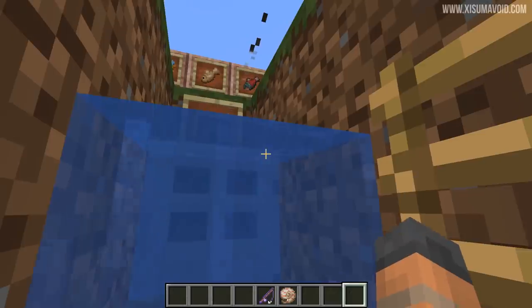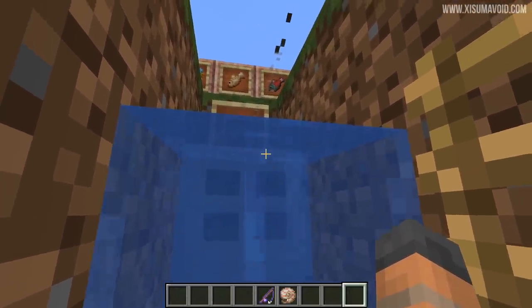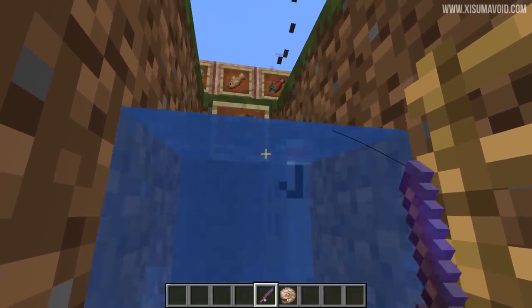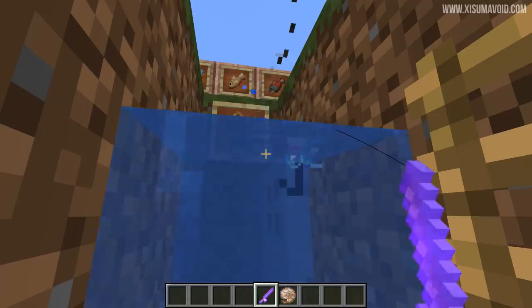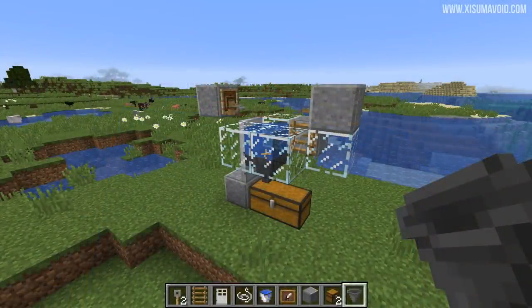Using this farm is really straightforward. All you've got to do is stand down here, aim at the area of this iron trapdoor that has the item frame directly behind it, and then hold down right click — that's it, you're now automatically farming. Keep it in the exact same position and eventually it will catch something, and because you're holding down right click it will recast the rod. The items that you caught will go into the hopper down below. And there we go, we just caught something — perfect example.